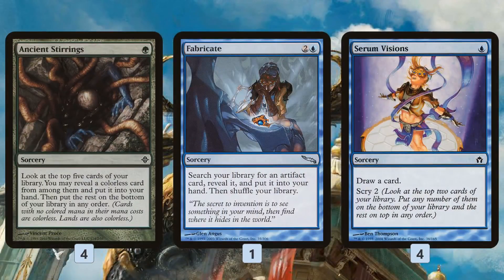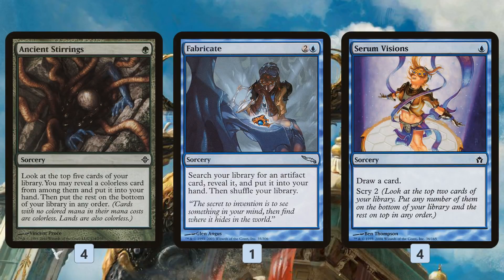That's the basic plan of the deck. The rest of the deck has a bunch of ways to find our pieces. Ancient Stirrings digs through our deck for our finishers, our Fist of Suns, our Wurmcoil Engine, or even a land if we need to. Fabricate tutors out artifacts, which is Thran Temporal Gateway, Fist of Suns, or something like a Wurmcoil Engine. And Serum Visions just sets things up on turn one.